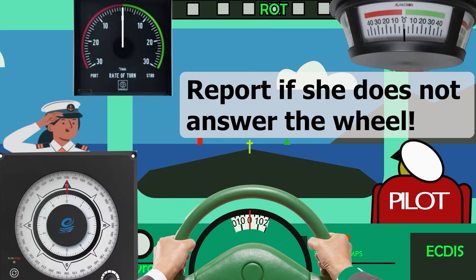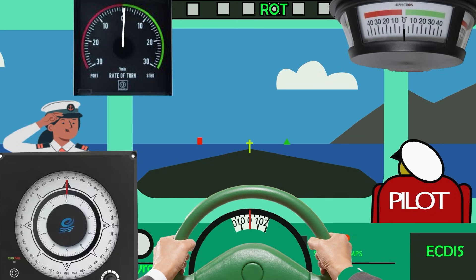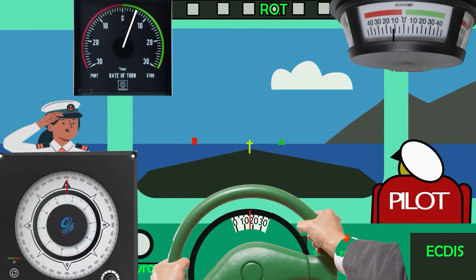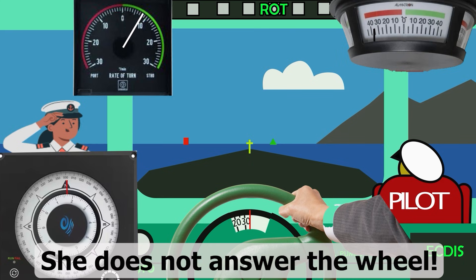One more wheel order you asked about is 'report if she does not answer the wheel.' Here you can see the pilot gives that order. You should confirm: 'Copy that,' and check if you are able to maintain the vessel's heading. In our case, if you turn the wheel to port but the vessel turns to starboard, it indicates that she does not answer the wheel. Then you should report: 'She does not answer the wheel.'